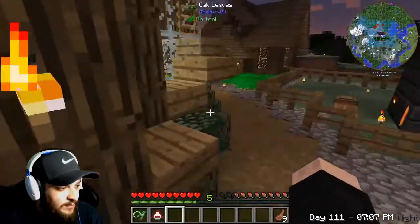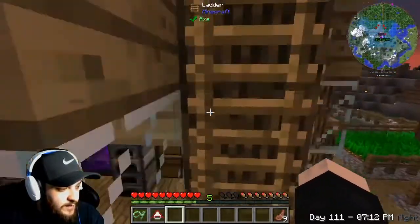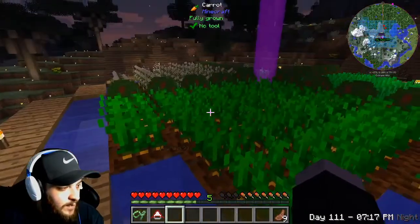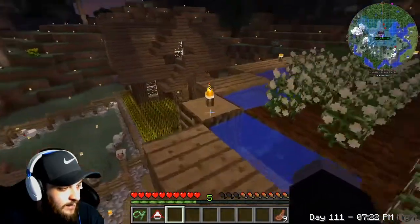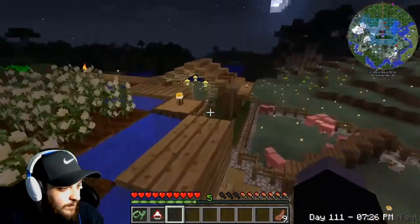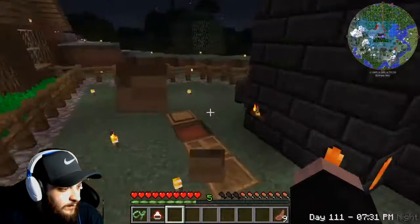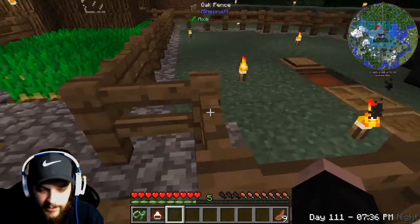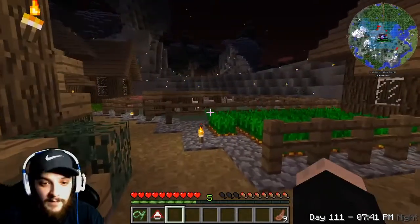You guys know parkour is a struggle for me even though this is like the world's easiest parkour. But climb up the ladders and you've got a little farm — carrots, coffee, cotton, wheat, potatoes. Pretty cool. And then over here we've got our smeltery and Tinker's Construct stuff, which is actually what we're going to be doing today.